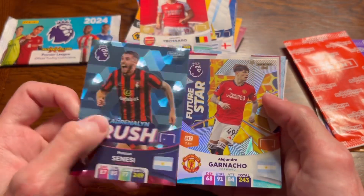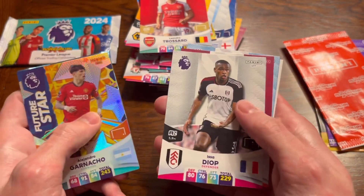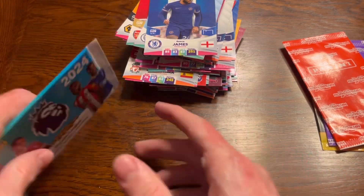Adrenaline Rush - Sanezi - I don't think I have many Adrenaline Rushes. Same with Future Stars there, Garnacho there - pretty awesome. Issa Diop, Buendia, Riyad Mahrez, and Reece James of Chelsea, which brings us to the last normal pack of the opening.